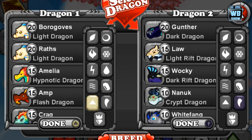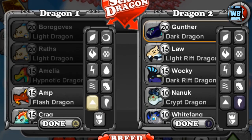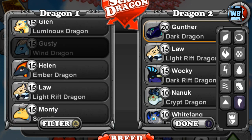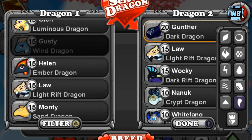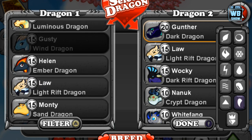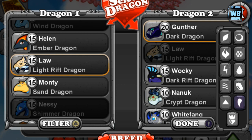You need to use a light dragon and a dark dragon, but unfortunately you cannot use light and dark directly — they're not compatible. So what you need to do is use something that has light in it but also has another element. You also need the light-dark dragon as well, so light and dark is basically what you need.